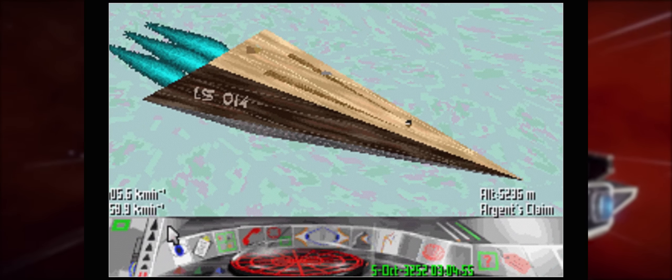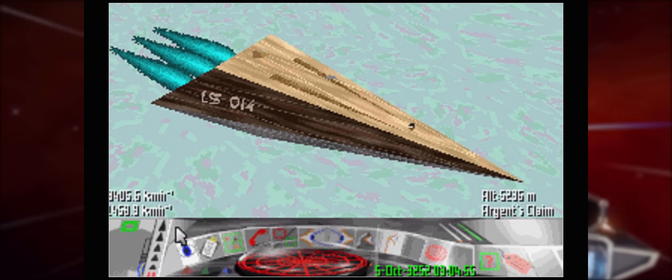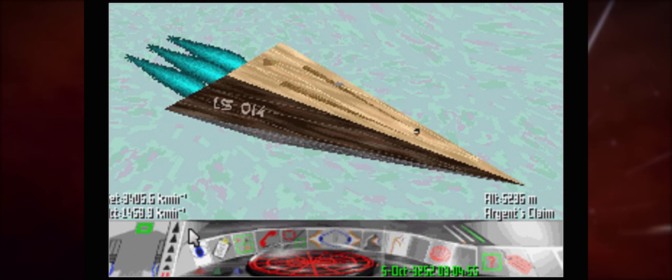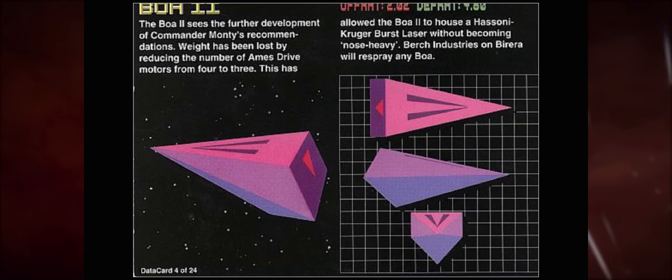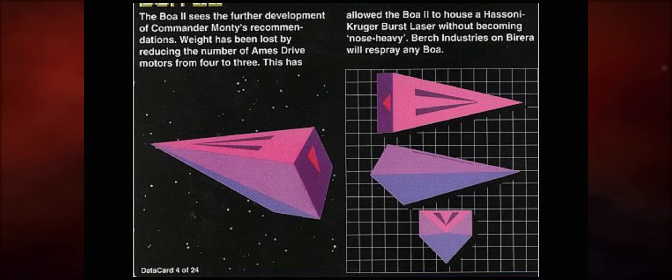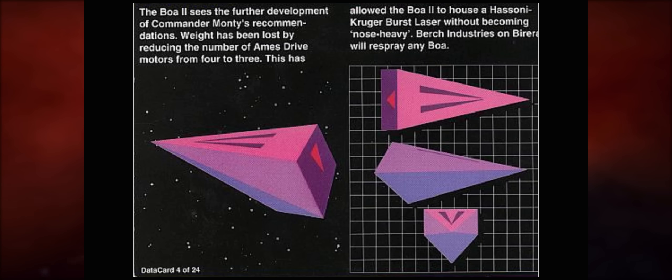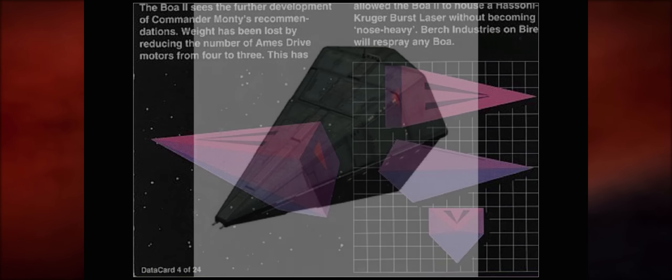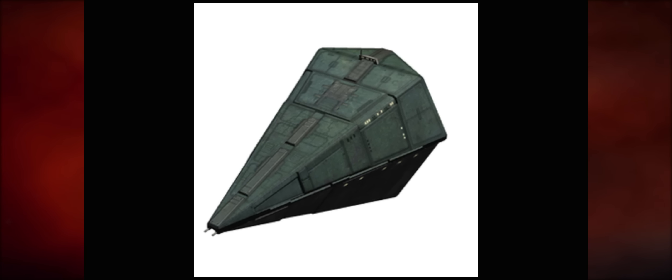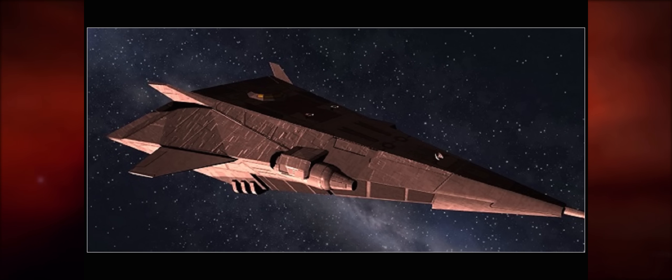Let's start with the Boa. I'm going to read some descriptions from the original Commodore 64 manual as that details what these ships are about. The Boa manual says: although marginally smaller than the Python which it superseded, the Boa has a greater cargo capacity due to refinements in equipment design and has therefore reduced the number of necessary crew. Largely developed out of the recommendations left by Commander Monty, a Python captain of 40 years experience. Nice reference there.